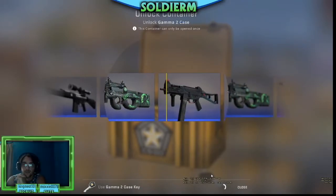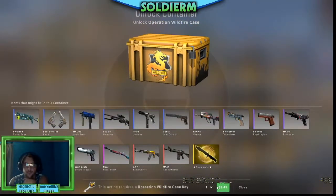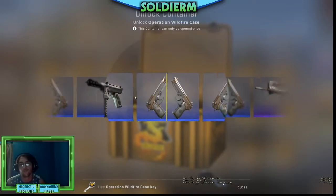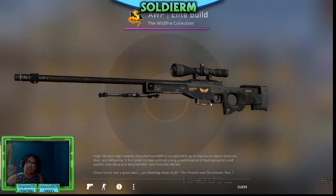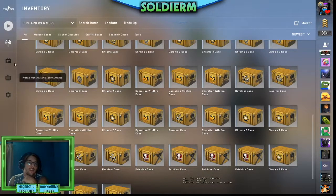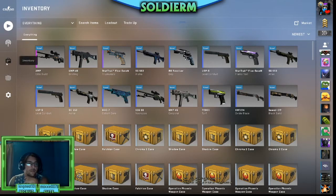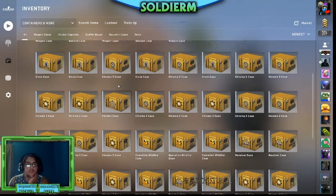And we got it! Oh nice, called that. We're gonna open another Wildfire case and hope for — oh my goodness, let's go! Elite Build, let's go — we got a purple baby, that's Battle-Scarred. Oh, I don't even have to look at the wear for that. Well-Worn. Wow — I got yeeted on that one, got juked. Let's see what to open, we got a few more left.